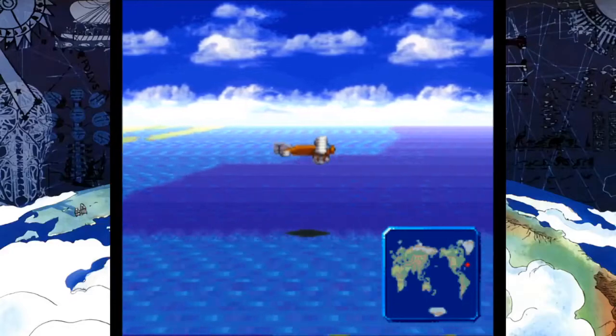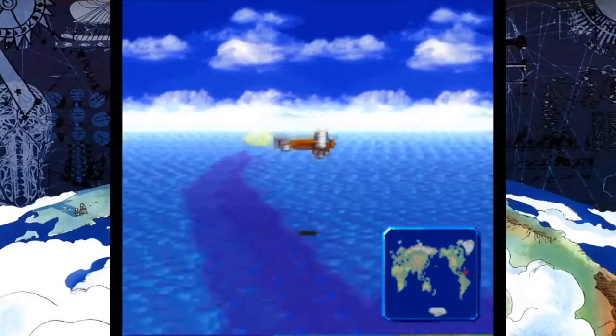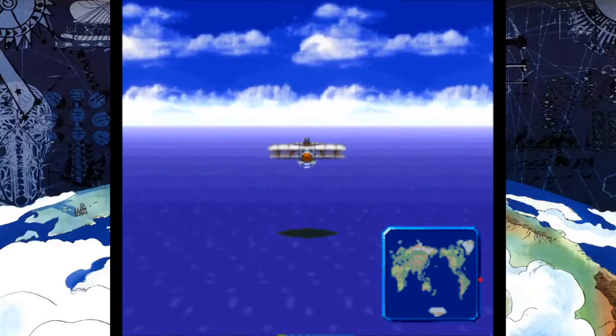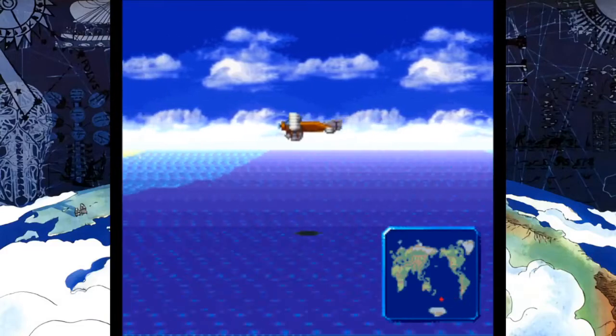And we can fly around! Whee! Now we hold A to accelerate, L to descend, R to ascend. This is the opposite of what I like to do on Super Metroid, so I may get a little confused. And it's much faster than sailing around the world!